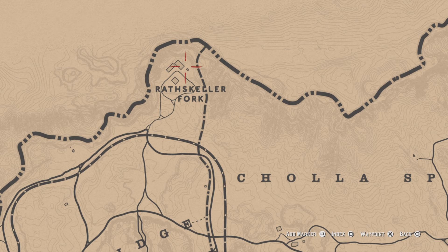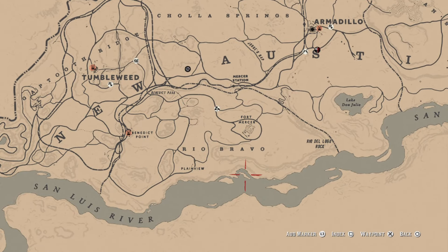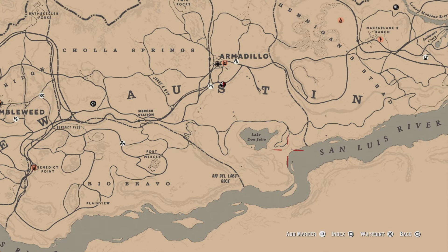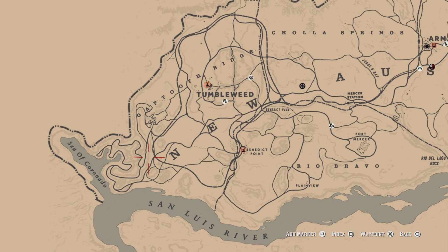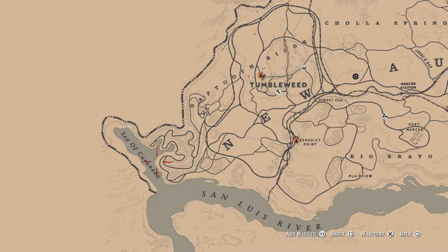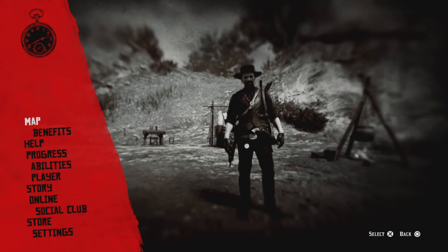If you go over to Rascal Fork, you'll sometimes see a hawk sitting on the fence or on a beam there. Plus, if you kill a chicken and let things settle down, a hawk might spawn in and start eating — though it could be a vulture too. Down here by Lake Don Julio and the mountains, you can find some, and near Coronado as well. Get one hawk and pluck it and that challenge will complete.